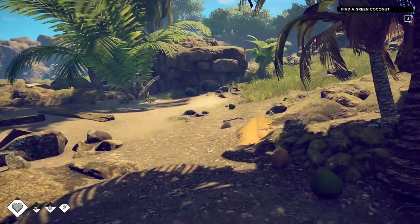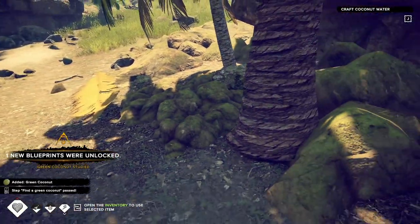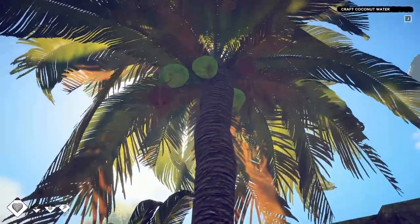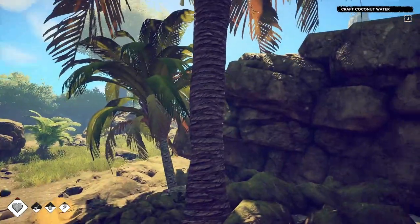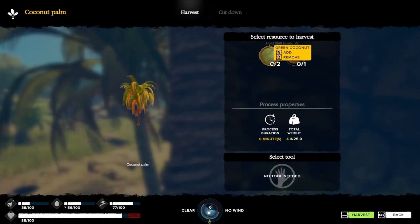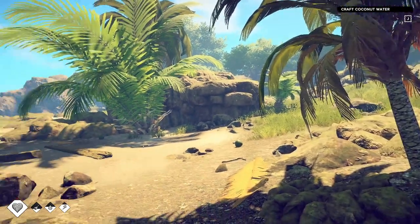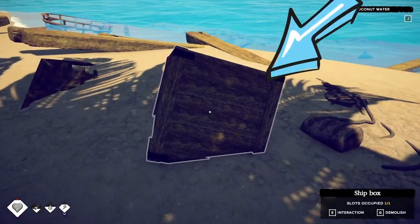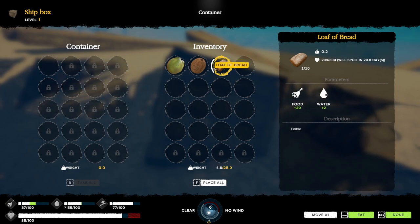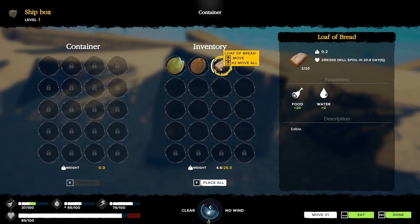We're going to find some food in this area. There are coconuts right here — pick one up. There are two different styles: the green coconut gives you water, and the ripe coconut gives you food. Different trees have different items. If you look at the coconut palm it tells you what's on it — there are three coconuts but you need a knife to cut them down, so we'll harvest those once we craft a knife. Also look for this box right here — it has a loaf of bread. Go ahead and take that. It will spoil in 20.8 days, so this bread will last a while.